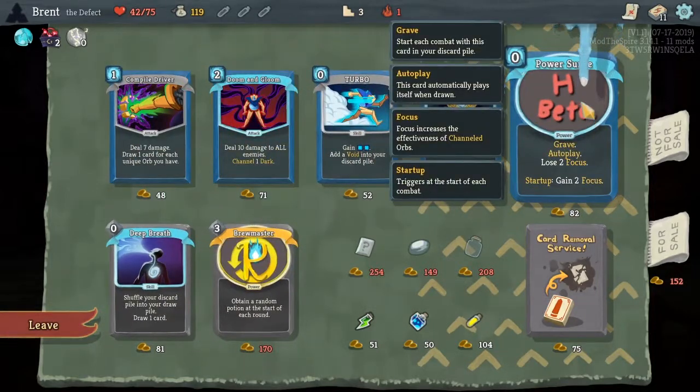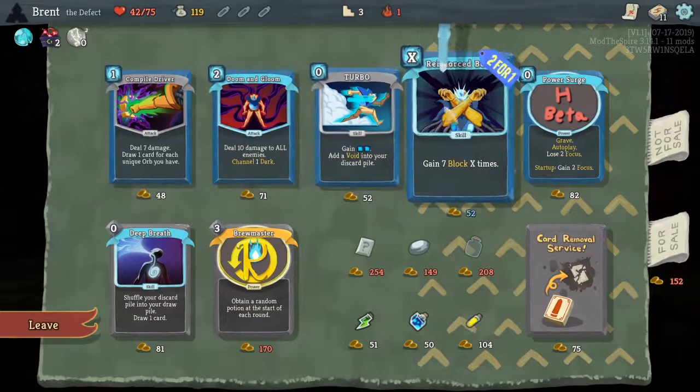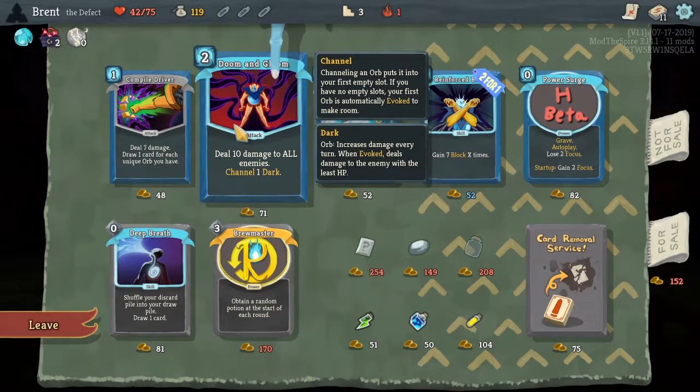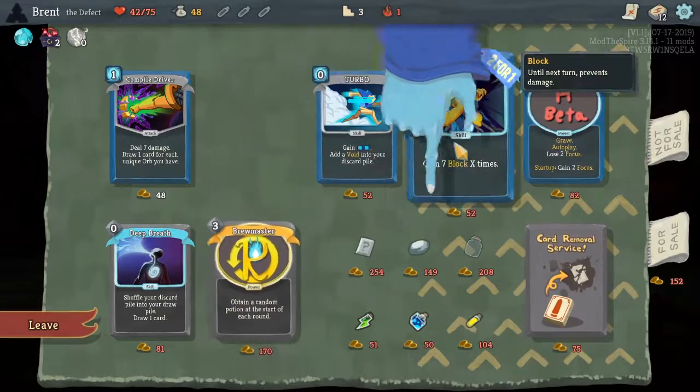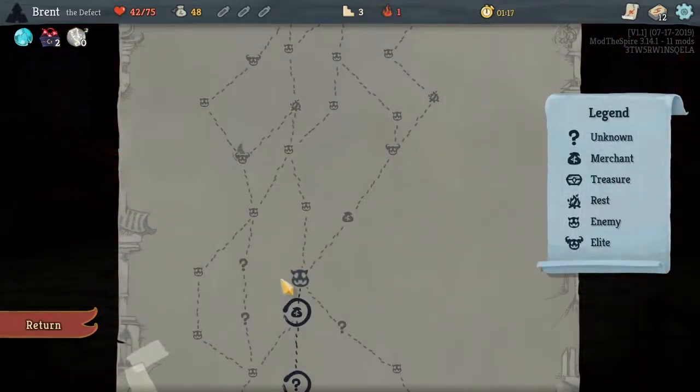Brewmaster, Autoplay — lose two focus on startup, gain two focus. At the start of each combat, so pretty much for your first cycle you have two focus. What's it upgrade to? Three. No, it's not worth it. Two Reinforced Bodies though, or a Doom and Gloom. I don't have Doom and Gloom I think — it's a pretty dang good card in the grand scheme of everything.